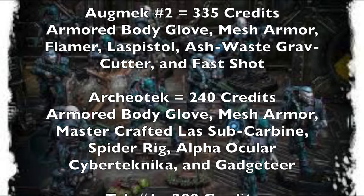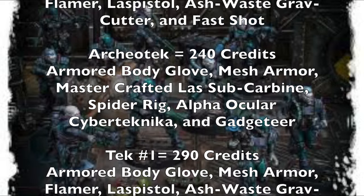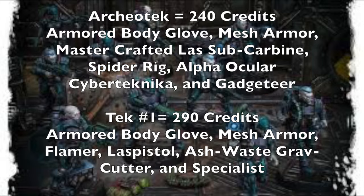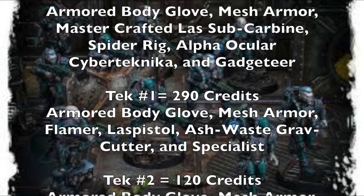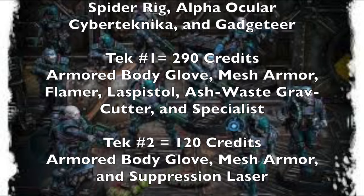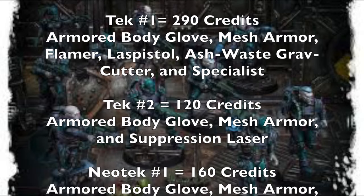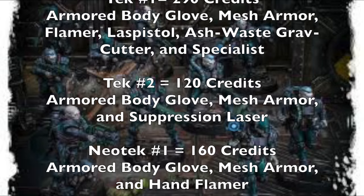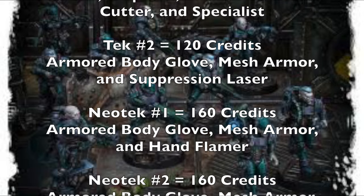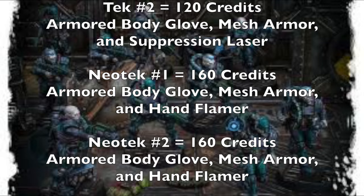Augmec number one will cost 380 credits, with armored body glove and mesh armor for a 4-up armor save. They're packing a las cannon with a suspensor so that shooting the gun becomes a basic action, a las pistol for a backup weapon, as well as photo goggles to shoot in the darkness, and you give this person the Fixer skill. The reason is you're going to try to make an alliance with the Promethean Guild, and one of the drawbacks is paying D3 times 10 credits to them at the end of every battle — so hopefully you'll mitigate this cost using the Augmec's Fixer skill. Augmec number two will cost 335 credits, also with armored body glove and mesh armor for a 4-up armor save. They'll be equipped with a flamer and a las pistol for a backup weapon, flying around on an Ash Waste Grav Cutter with the Fast Shot skill — so they can fly around, shoot twice with their flamer, causing all kinds of problems.